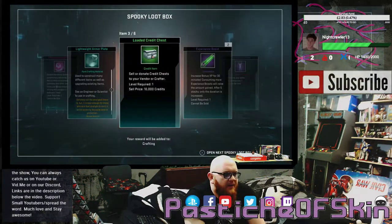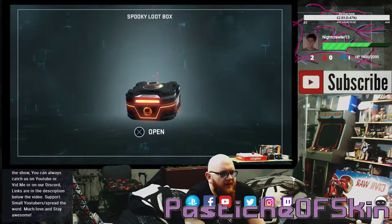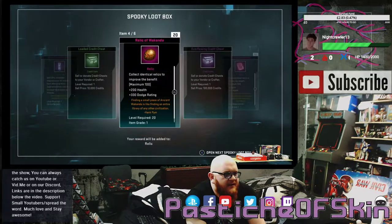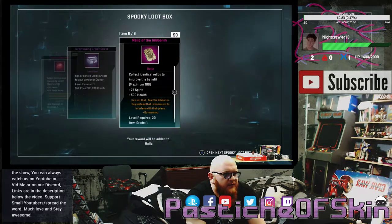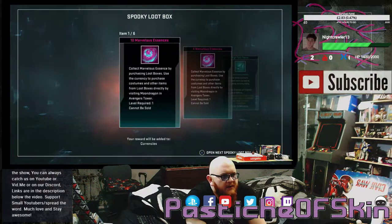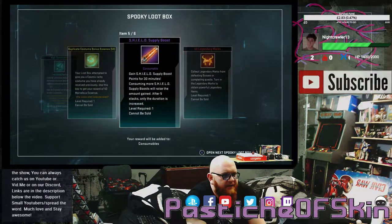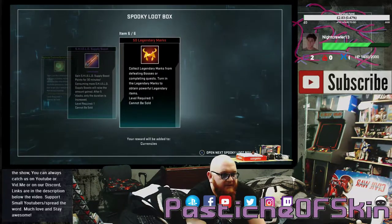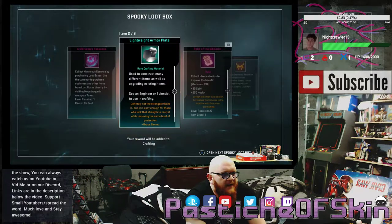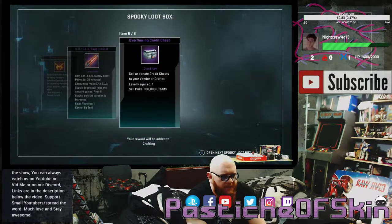Box eight: 4 Marvelous Essence, Lightweight Armor Plate, Loaded Credit Chest, 2 Experience Boosts, Captain Marvel Cheer, and 50 Legendary Marks. Box nine: 4 Marvelous Essence, Premium Experience Boosts, Loaded Credit Chest, 20 Relics of Wakanda, Overflowing Credit Chest, and 50 Relics of the Gebraheim. Box ten: 10 Marvelous Essence, 4 Marvelous Essence, High Tech Fabric, Duplicate Costume Bonus Essence of 50, Shield Supply Boost, and 50 Legendary Marks. Box eleven: 4 Marvelous Essence, Lightweight Armor Plate, 10 Relics of the Gebraheim, Land Legendary Marks, Shield Supply Boosts, and an Overflowing Credit Chest.